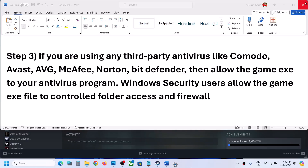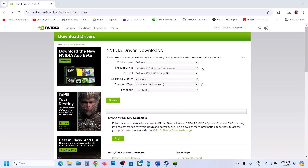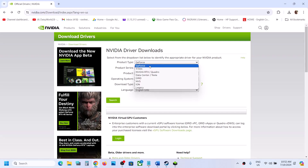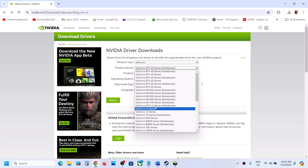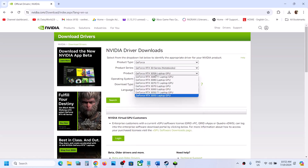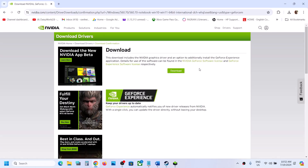The next step is to perform a clean installation of your graphics driver. If you have an NVIDIA card, go to the NVIDIA website; if you have an AMD card, go to the AMD website. On the NVIDIA website, select your product type — for example GeForce — then select your series, your specific graphics card, and the correct operating system (Windows 10 or Windows 11). Select Game Ready Driver, click Search, then click Download.